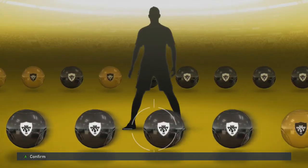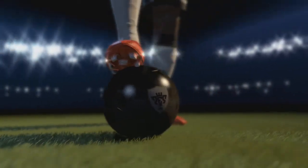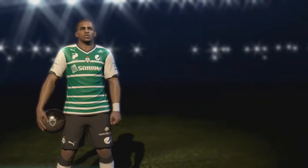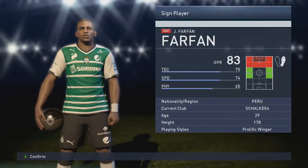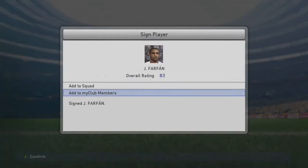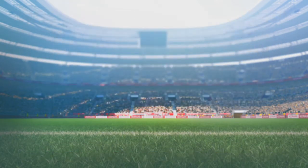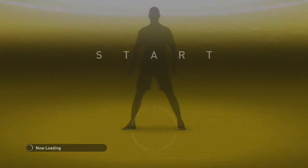We'll grab a black ball this time. Let's see who we get now. That's not bad — that's Farfan right there. He can slot into that right mid. He has some nice pace, technical ability, and physicality. He's going to be a solid winger for us. We had Michael Suel already, but Farfan will slot in over him at that position. That's a decent get. Hopefully we can also address that right back position.